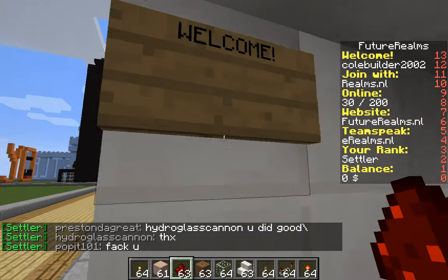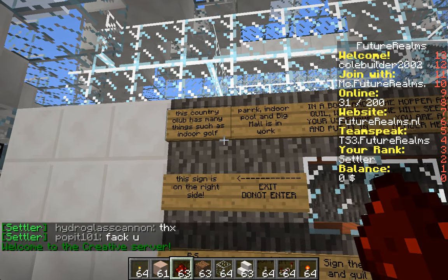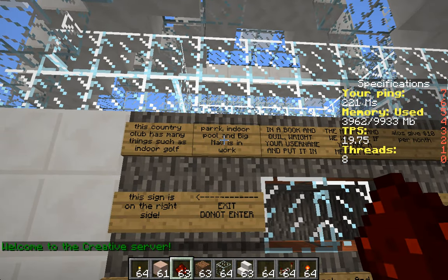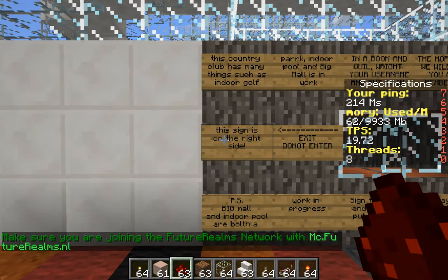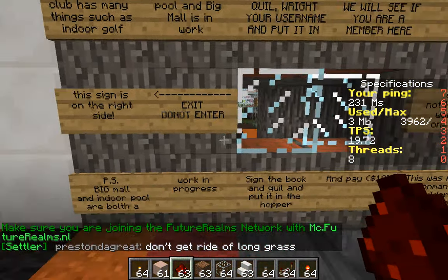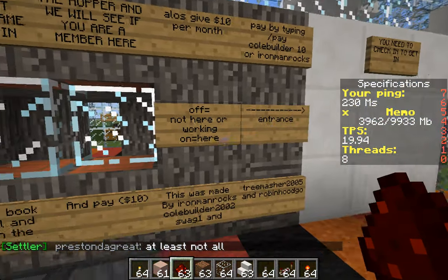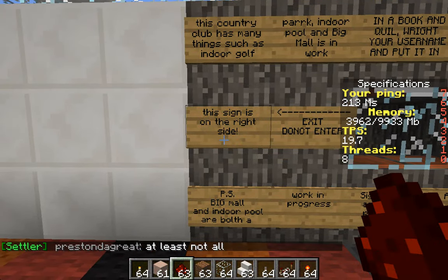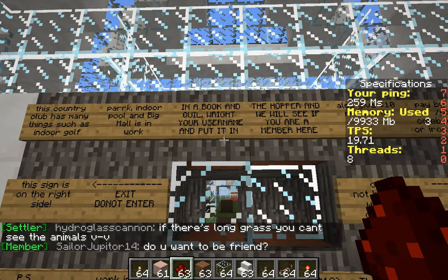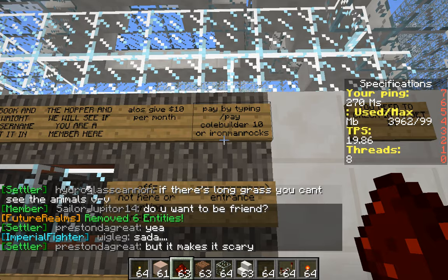He's no longer afraid of it. Welcome — so this is the entrance to the country club. It has many things such as indoor golf park, indoor pool, and a big mall that's in progress. The sign is on the right side. Over here it used to say 'entrance, do not exit,' but this sign should really be on the other side. In a book and quill, write your name and put it in the hopper and we will see if you are a member here.